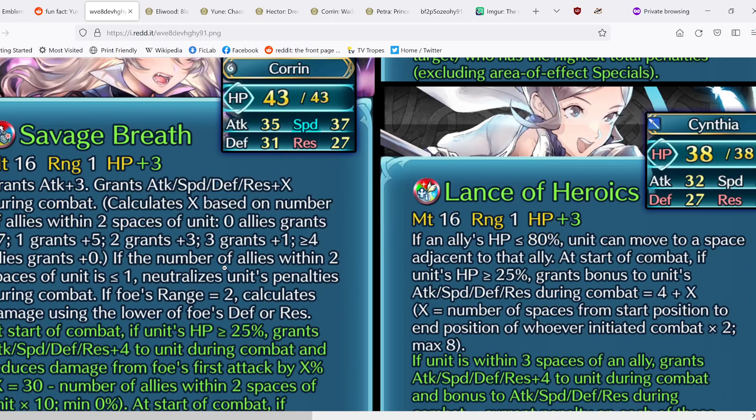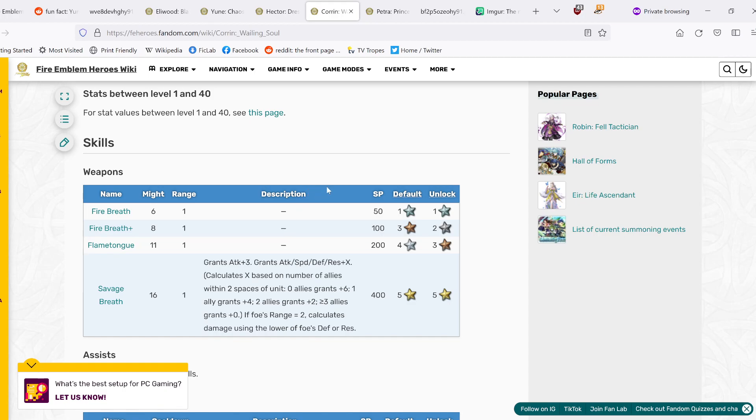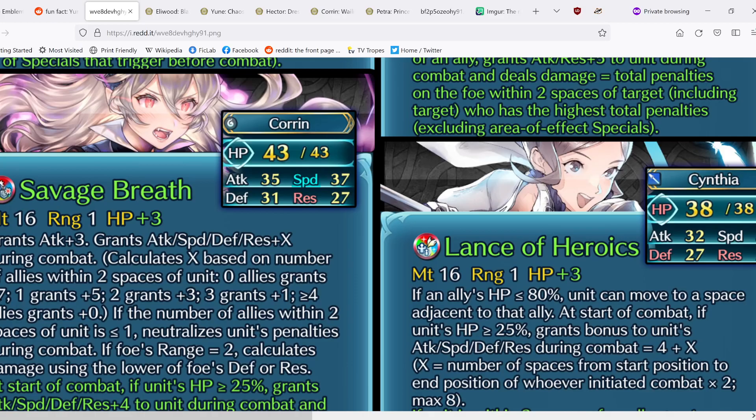Next we have Fallen Female Corrin. Her new Savage Breath base effect grants Attack+3 and all stats+X during combat, where X is based on the number of allies within two spaces — essentially the same as her original base effect. If the number of allies within two spaces is ≤1, it neutralizes unit's penalties during combat, plus the dragon-adapted damage. New from this is the neutralizing penalties based on ally count, and she also gains one extra max stat point — going from +6 to +7 at maximum.